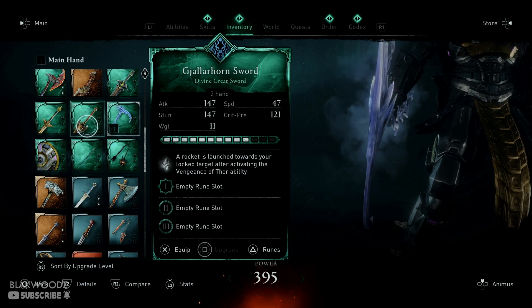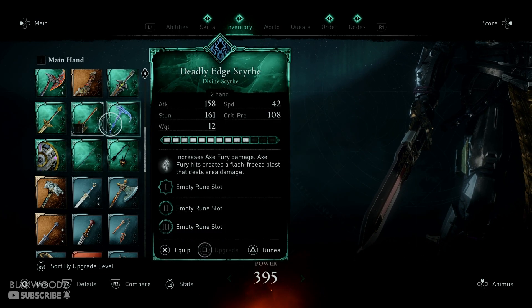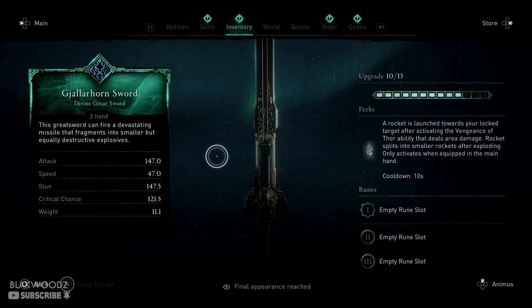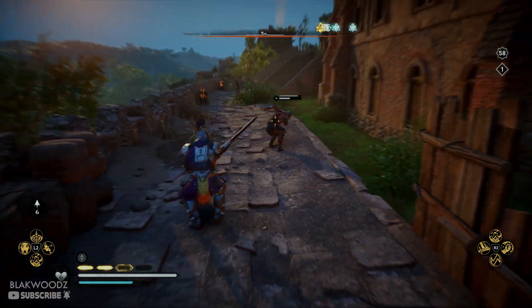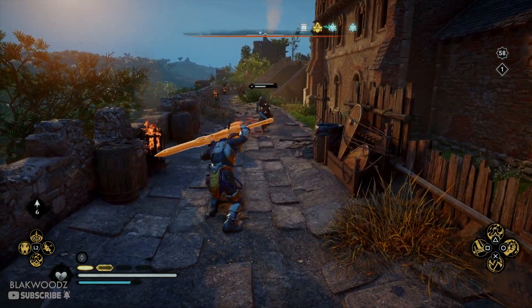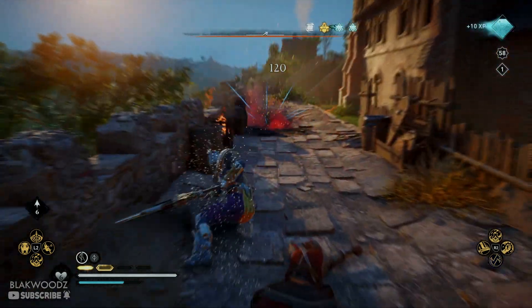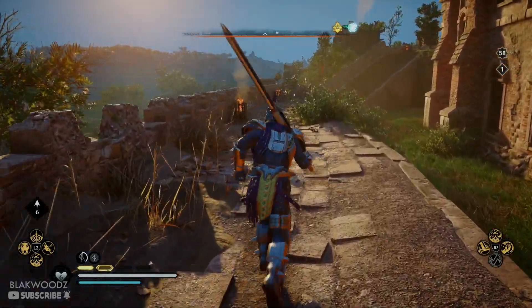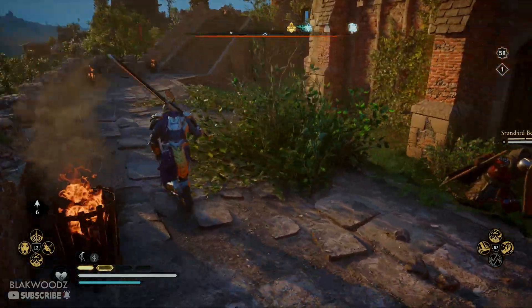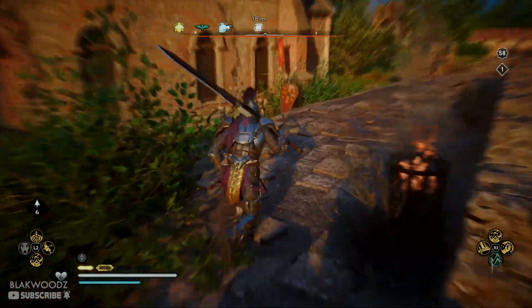The next weapon we have is the Gathorn Sword. The first thing it does is a rocket is launched towards your locked target after activating the Vengeance of Thor ability, dealing area damage — the rocket splits into smaller rockets and then explodes. Only activates when equipped in the main hand. So I need to use one of these abilities — there we go. It's going to bring some rocket. Oh boy — that was awesome! Although it was completely not like an Assassin's Creed game, still that was awesome to be honest.